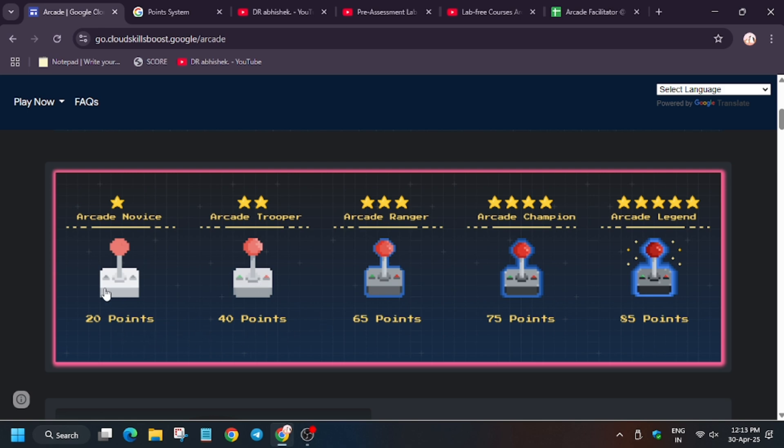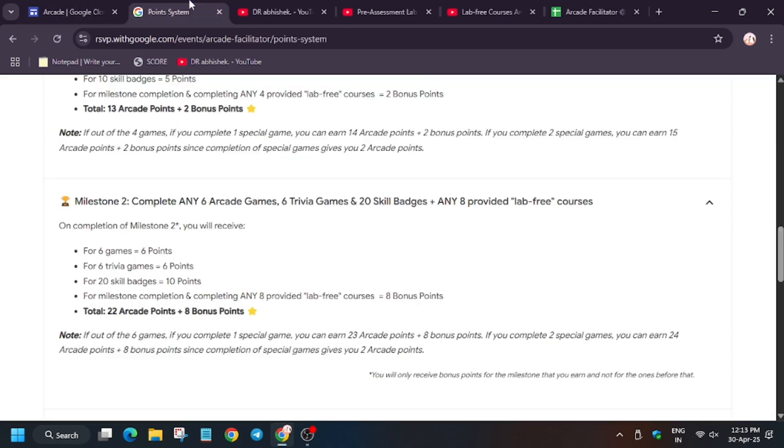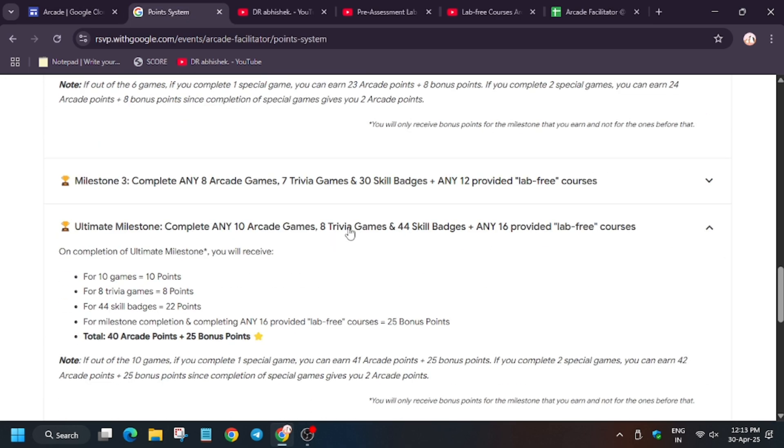That means if you have 40 points, you cannot redeem 20 points twice to get two sets of Novice swags.